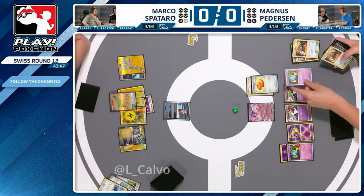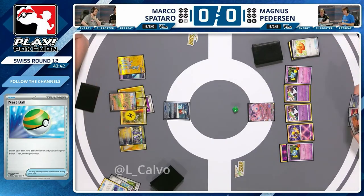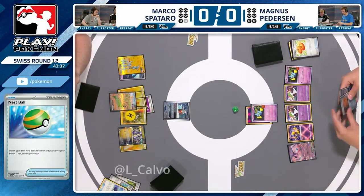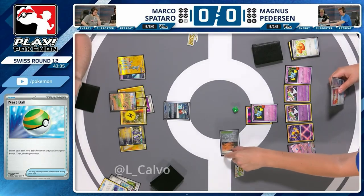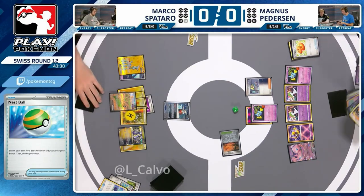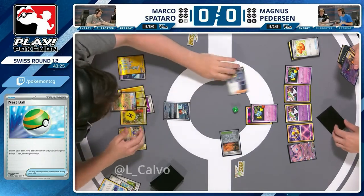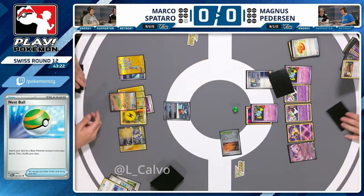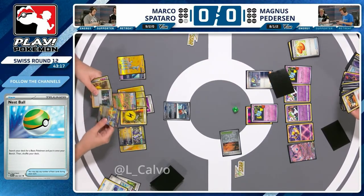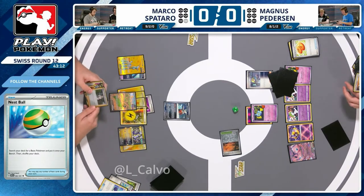Marco had the big aggressive start he wanted and already has four energy on the Iron Hands from that Miraidon attack. The Iron Hands is ready to go, but unfortunately the Iron Bundle is not going anywhere — there's a Calamitous Wasteland. However, Future Boost Energy Capsule just gives you free retreat — it doesn't say zero, it says no retreat cost, so you basically take all the math out. That's the idea. The Cypher Maniac is mostly in the deck to combine with Refinement but will work with Mew EX nicely here.